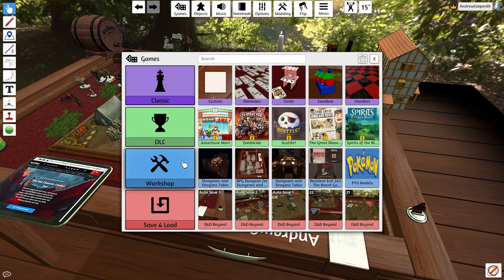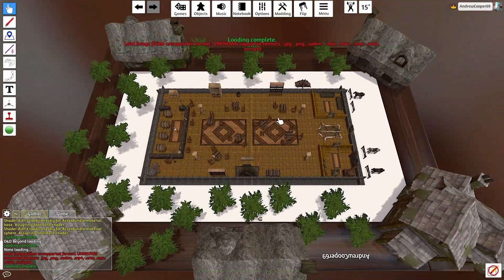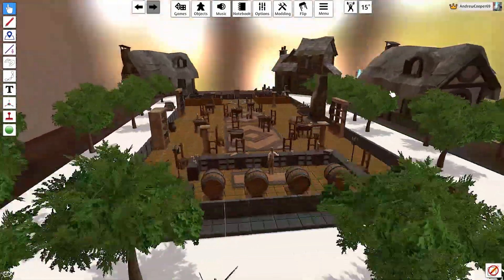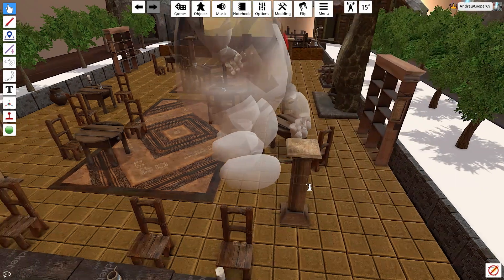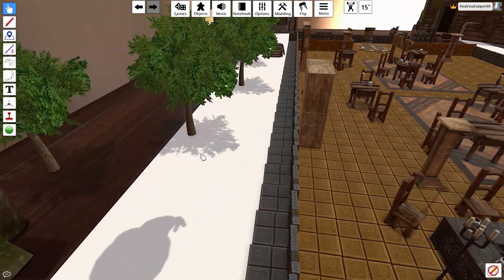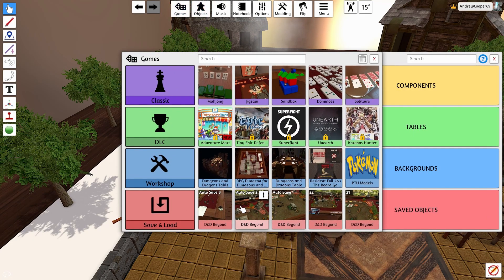You can also go into D&D levels that people have already created. There was a tavern one someone made — it'll say not all the assets loaded in, so you can see a white background where someone deleted it, but it's like a fully 3D tavern, which makes for a pretty cool setting. You can put your pieces down by adding saved objects. Drop in the marshmallow man, press the L key to unlock it, and it drops down as a physics-based piece. He's got a little pipe with smoke that loaded in as well — I think I actually made that myself.